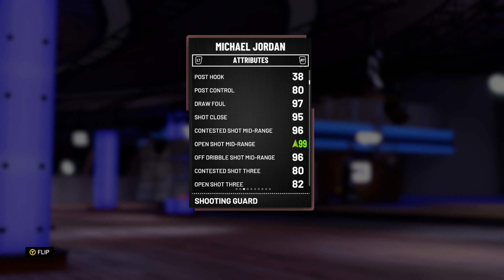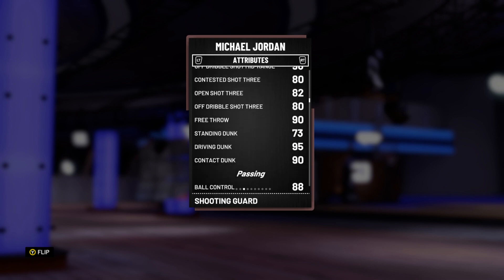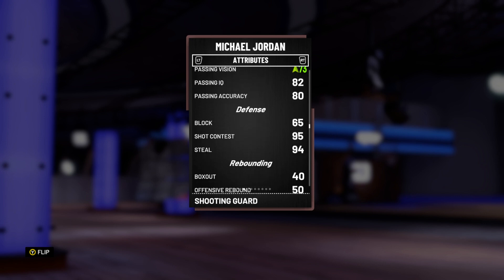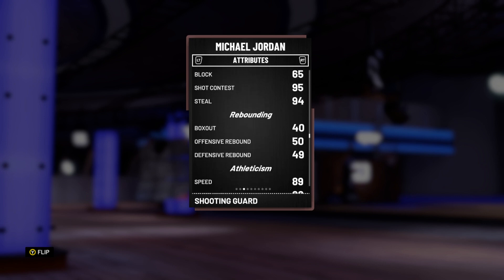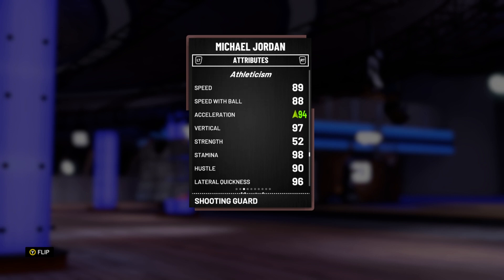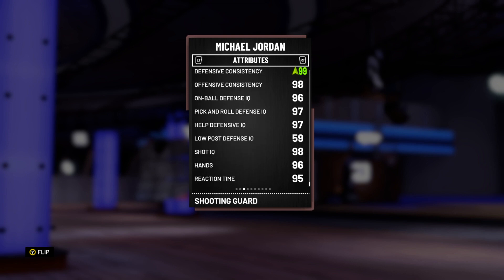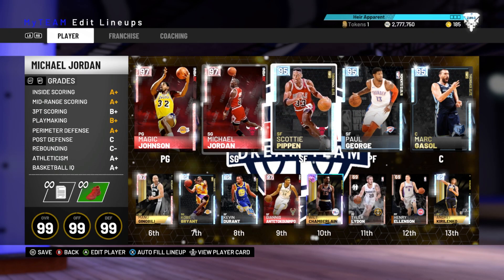He goes up to a 99 post video with a shoe. His open shot mid is 96. Open shot 3 is alright. His ball control is 88, so he can speed boost. He's got not a great block, but a great steal and great shot contest. He's got really good speed with the ball. His acceleration is 89, which is decent enough. He's got 96 lateral quickness, which is good for on-ball defense. This card should be really, really good in-game.